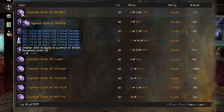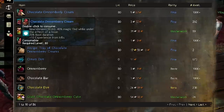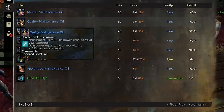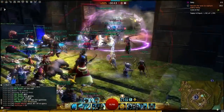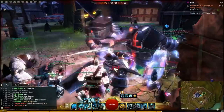Divinity runes are actually not half bad for a guardian. For food, you can go with Omnom Berry Pies to improve your survivability, or Chocolate Omnom Berry Creams for more boon duration. You'll most definitely want the best maintenance oil you can afford as well, since crits are super important to this build and we're stacking a fair amount of toughness. All in all, this build can be modified to fit pretty much any situation.